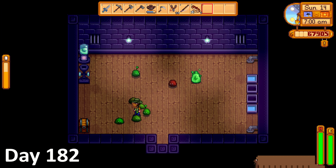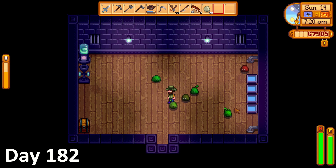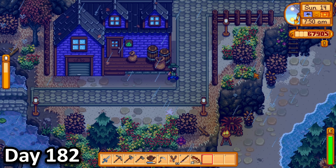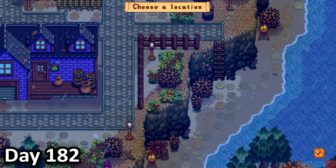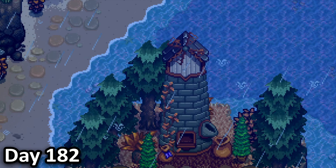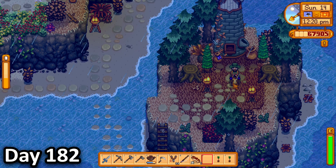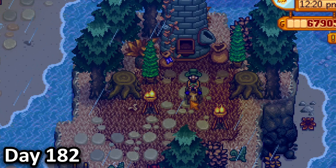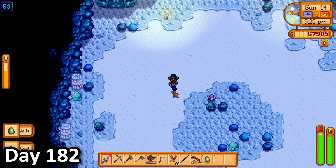On day 182, my slimes had produced their very first slime blob, so I harvested it, then noticed that my slightly different coloured slime had grown up to be slightly different. I didn't know what that meant, so I just left. The next thing I did was tend to my animals, then decided to switch the spots of my mill and my stable, so I could at least kind of use my horse. Sadly, the horse did not come with the stable, and riding him around would have to wait until tomorrow. I then cleared out my cave for food, before deciding to spend the rest of the night down in the mines, once again searching for slime eggs, but to no avail.